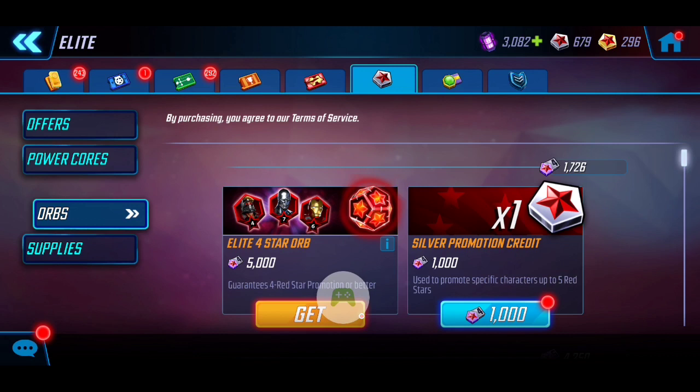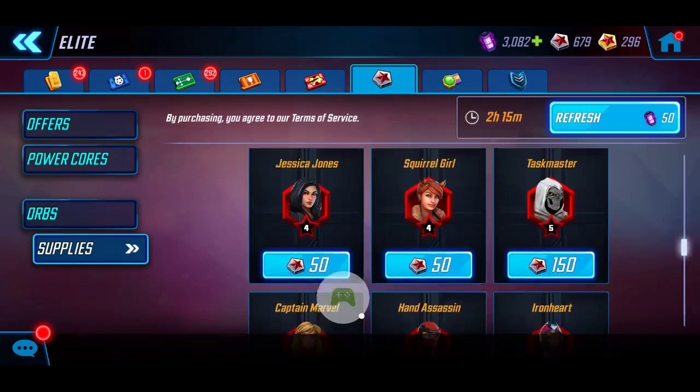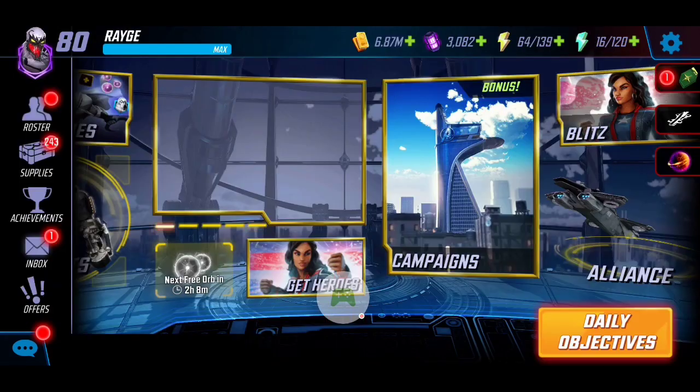We got Elite 4 on Silver Surfer, which to me is pretty damn good. When you go to the Supplies store, Elite 4 would normally cost 50 silver credits, so this is saving me quite a bit. I can easily upgrade Silver Surfer later with that in mind.